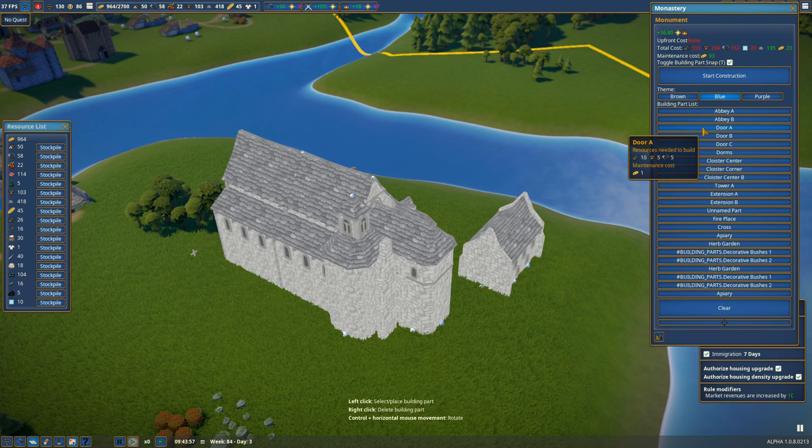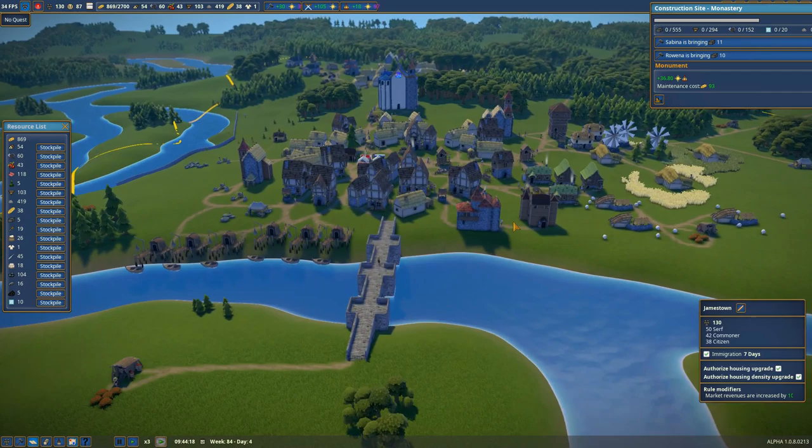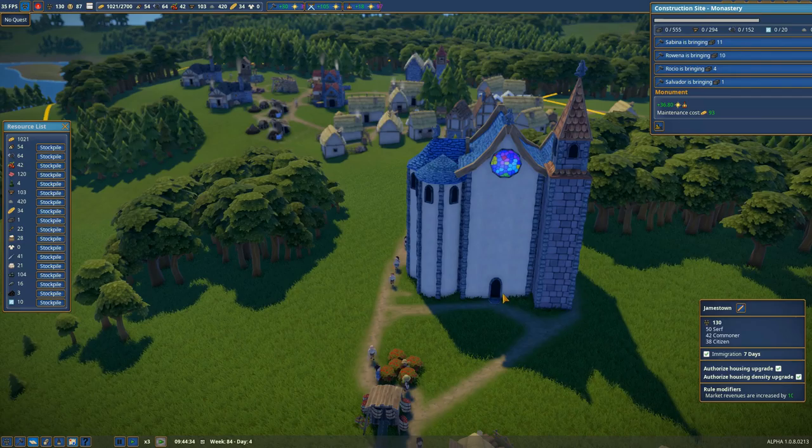Let's go ahead and start construction — we can always add more to it later. It's going to take 555 smooth stone, which I've been selling off so I need to stop and start producing it again. It's also going to take 300 planks, 152 tools, 20 stained glass, 195 stone, and 20 gold. Not a cheap project by any means — it's going to take a lot of effort and time. It probably won't be done in this episode.